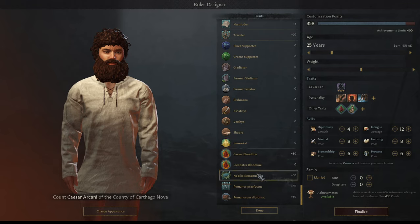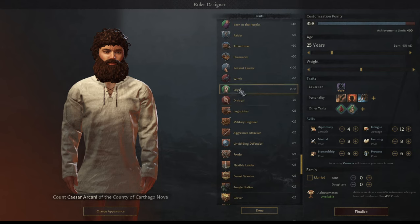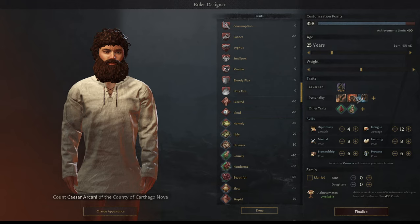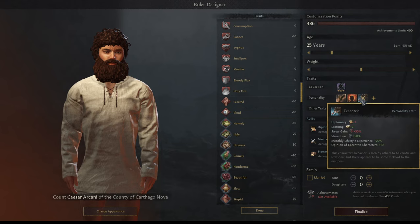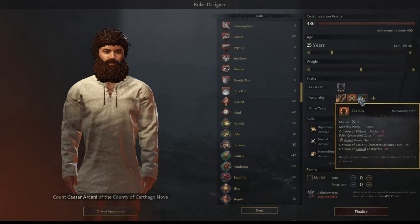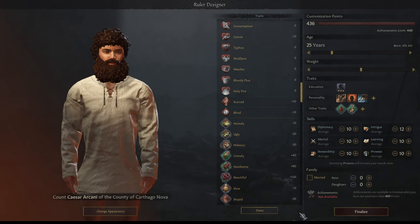Let's be straight up average stats, with slightly better intrigue. Should I get rid of eccentric for lustful? No, because if we did lustful we would probably produce a bunch of bastards. We need pure blood. Being eccentric could be pretty interesting, so yeah, we'll do that.